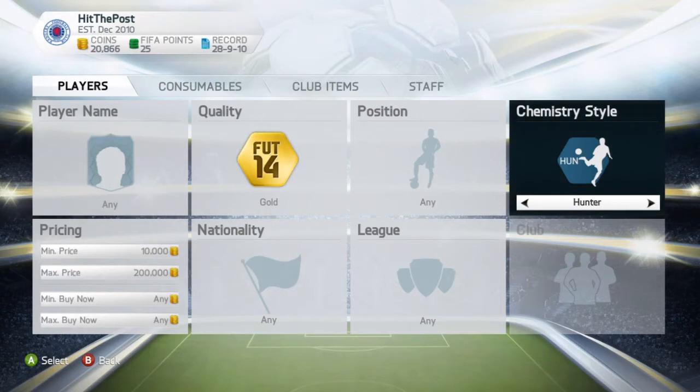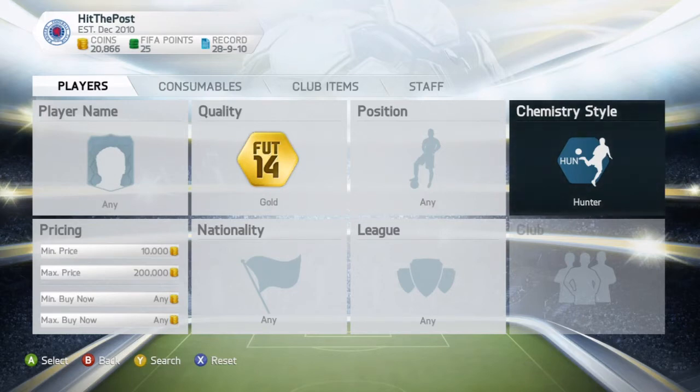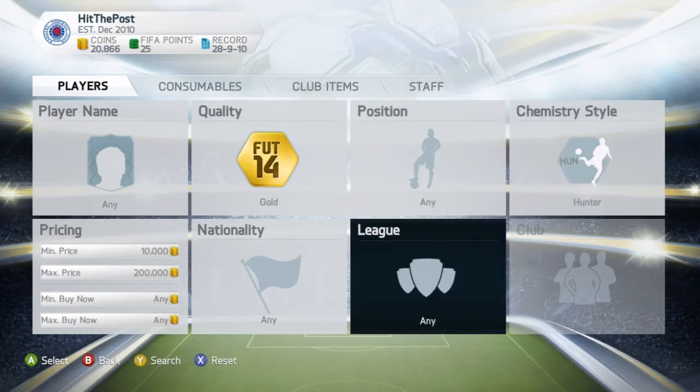If you find a player going for 2k less than the cheapest buy now without a chemistry style, and then you add on that chemistry style value — say for instance Hunter — that means you're extending the amount of profit you can make. You could pick them up 2k less than the cheapest buy now without a chemistry style, and then sell for 2 to 3k more. You can do it with those chemistry styles I mentioned and also with every other style like Engine, etc.